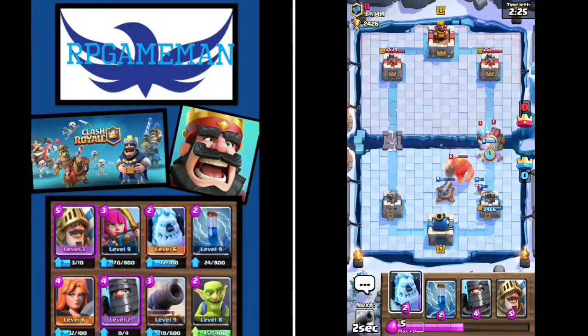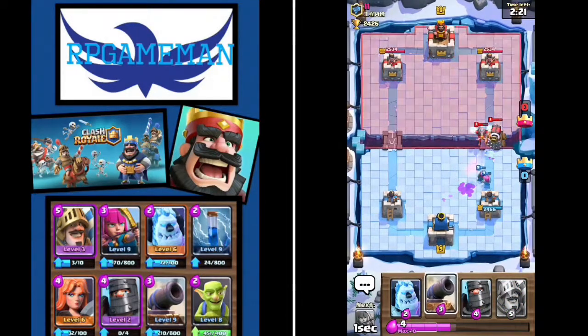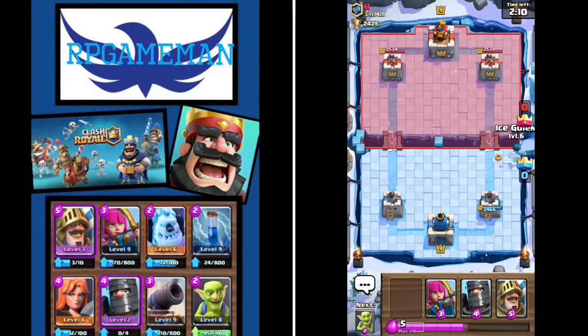We're gonna have to do this. Okay we're gonna put down our cannon there. Oh the sparky - okay I thought I was afraid the sparky would get a hit off but luckily it didn't. Okay so now we're gonna wait till we get to 10 elixir and then we're gonna do our big push - it's an 11 elixir push. Hey I'm going against 11.